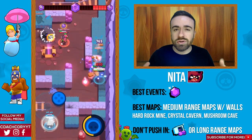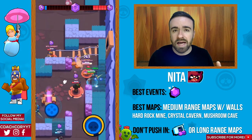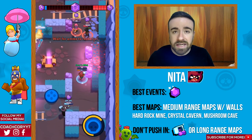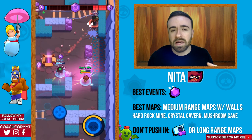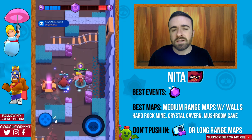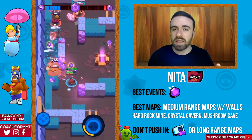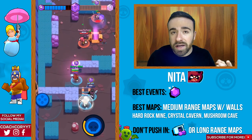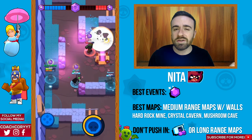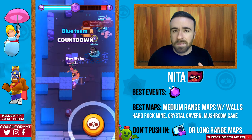Now Nita — she's another short to medium range brawler who's good on maps with a decent amount of walls. She's really good at shooting around corners, and those walls benefit her a lot. Her best event is definitely Smash and Grab. She's also pretty good in Showdown right now, and you can play her on a couple short-range Bounty maps. I'd recommend maps like Hard Rock Mine, Crystal Cavern, or Mushroom Cave. I definitely wouldn't recommend her in heist or any long-range map.